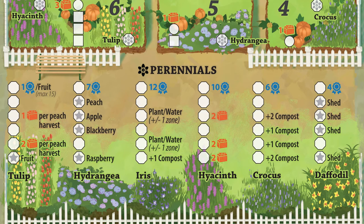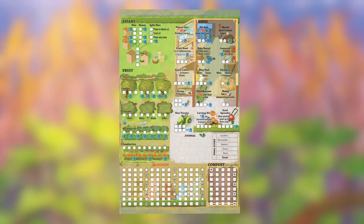Perennials are filled in from bottom to top. If directed to a specific perennial type, fill in the bottommost box of that column. With a general perennial action, you choose which perennial to mark. All perennial tracks reward you with victory points for completing the column, and there are bonuses for specific boxes — such as compost, a shed action, or filling in the next raspberry box. The iris track specifically gives ongoing bonuses: filling in one box lets you permanently alter a die value by plus or minus one when you plant or water, and the second such box stacks this to plus or minus two.